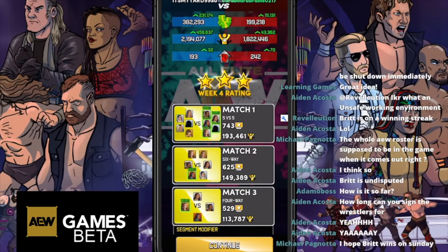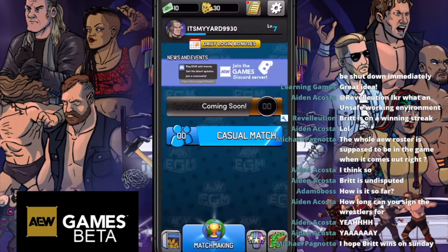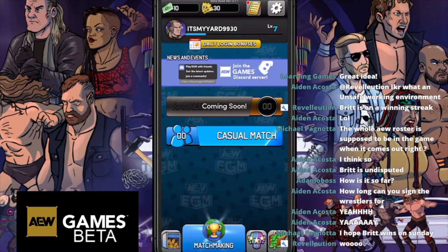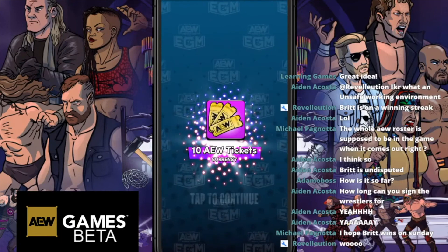So either choose cheap guys to begin with and then do bigger matches as you go, or use your big guys first and then bring the smaller guys in. You want a nice even spread in my opinion - but it's early days, it is a beta. We'll see you very soon for more AEW. If you've got any questions for the general manager, please leave them in the comment section below. See you next time - take it easy, bye-bye!